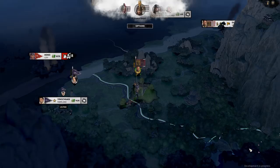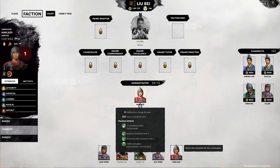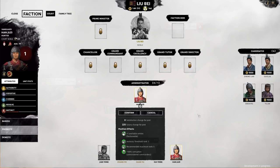One of the last big factors that contributes to your economy is character salary. Every character in your faction will have a salary tied to them. If given any position, from a governor to your heir, that salary goes up. With several positions to fill in your court, that can rack up pretty quick. An administrator salary alone can run you around 300-400 gold a turn. As your empire grows and you take on more characters, their salary is something you'll need to keep a close eye on.